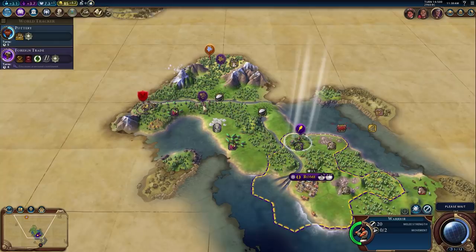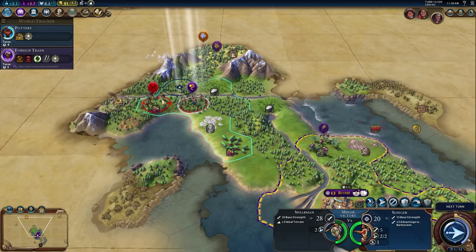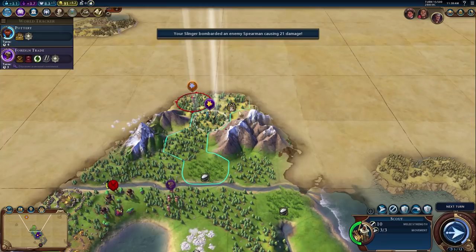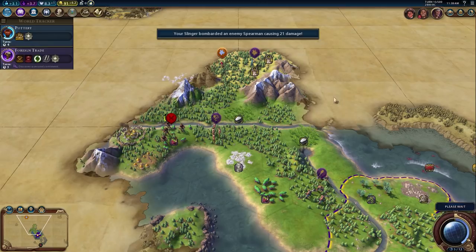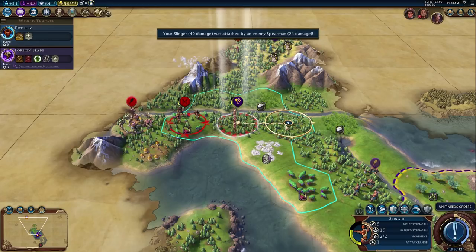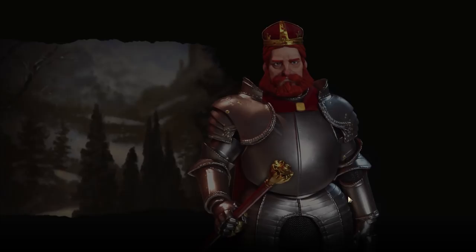If Alexander attacks me, can I get away? We can always run. Let's just shoot him — we did 20 HP damage. Moving around this way; I want to avoid settling anywhere too close to Alexander because he's going to be scary. We move units into position and should be able to kill his unit next turn no problem. We also meet a neighbor who may randomly hate us.